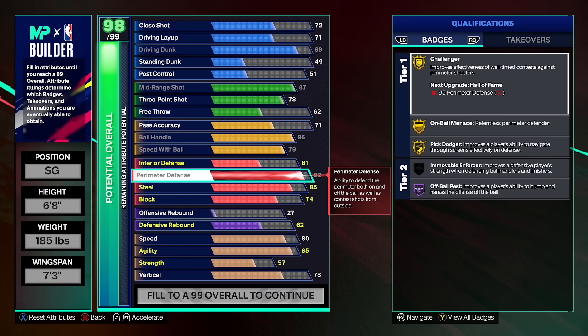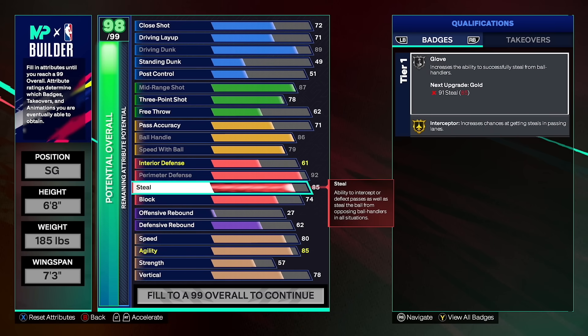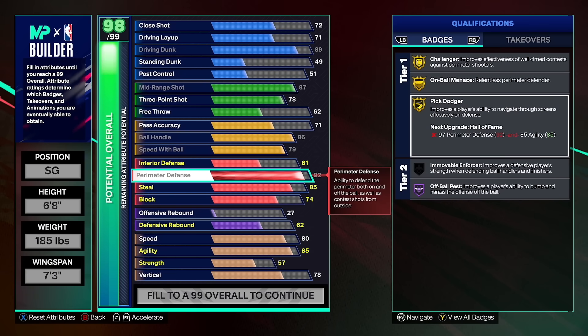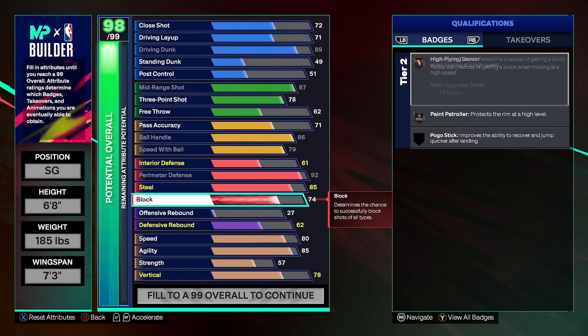Look at the defense on this build — you get all gold defensive badges as well as hall of fame off ball pass. Pair that with silver glove and gold interceptor and you have made a defensive menace. And I haven't even mentioned a single cap breaker, which I'm going to hit in like a week. At star three you unlock your first five cap breakers, so everybody watching this will eventually hit their first five cap breakers. Once you get those first five, put the first four on perimeter defense — you're going to get hall of fame challenger and hall of fame on ball menace. And if you really want, put all five on perimeter defense and unlock hall of fame pick dodger as well. You'll be a six foot eight build with hall of fame defensive badges, extremely fast agility and speed — an absolute defensive menace while being an ISO build.